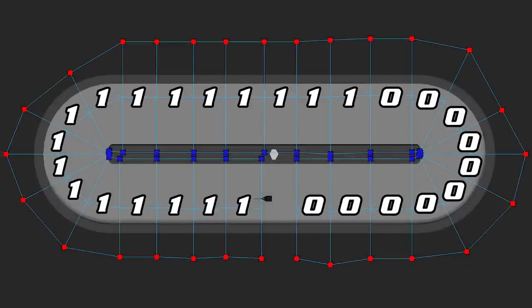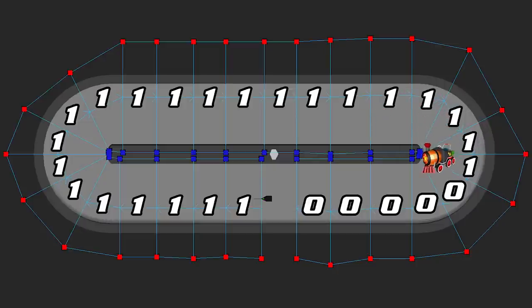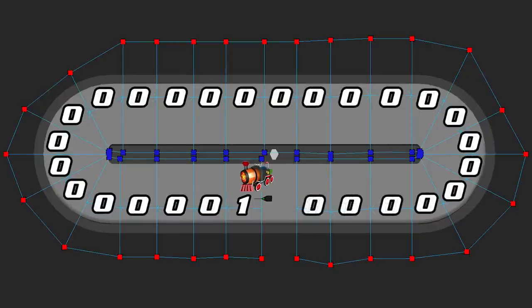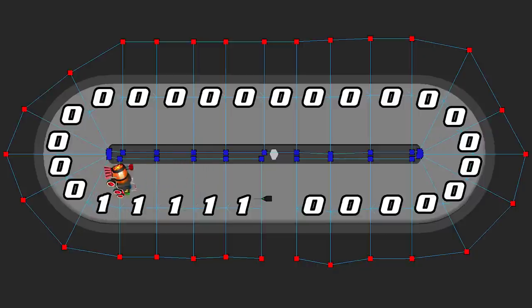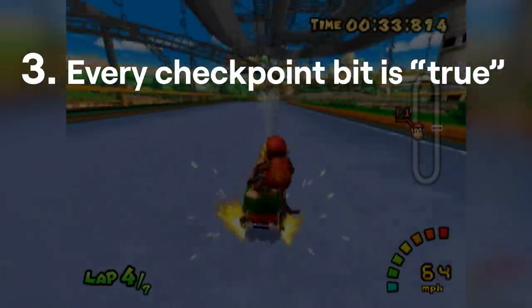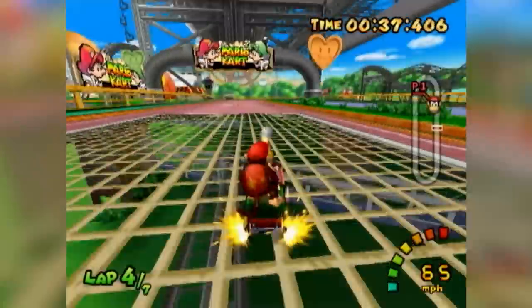Every checkpoint has a bit assigned to it. Whenever you reach a new checkpoint, a bit switches from 0 to 1. When the lap counter goes up, the game flushes the bit field — everything goes back to 0 and you rinse and repeat. Going out of bounds places you back at the finish line with the current bit field still intact, making the third requirement of lap completion impossible without driving an entire normal lap afterward.